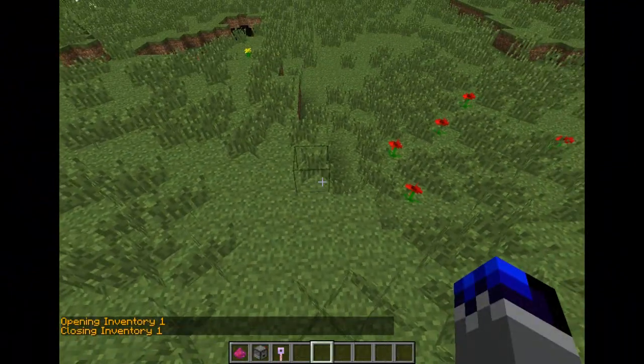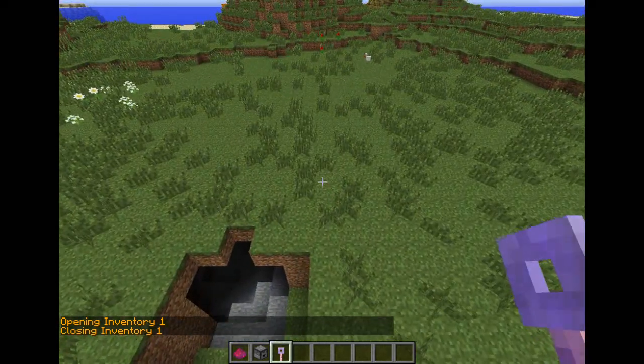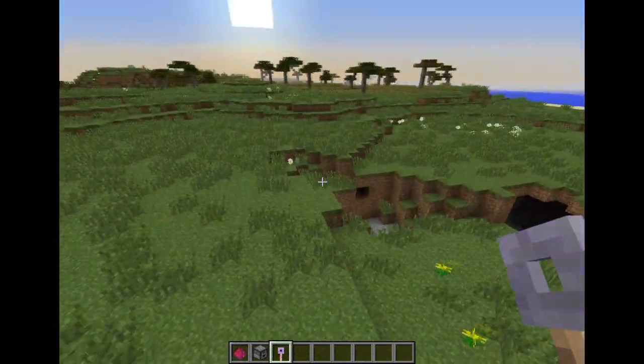The glow is just to indicate that it's not an actual item — you can't place the item, it will cancel that. If I try to place this dust, it doesn't work. It's just to show you that it's not an actual placeable item.